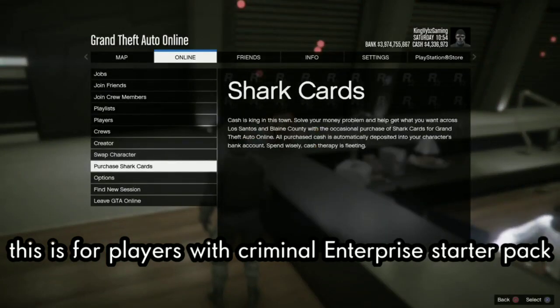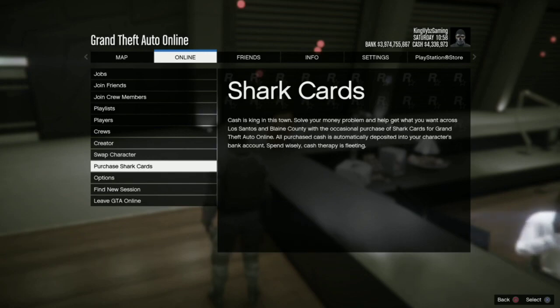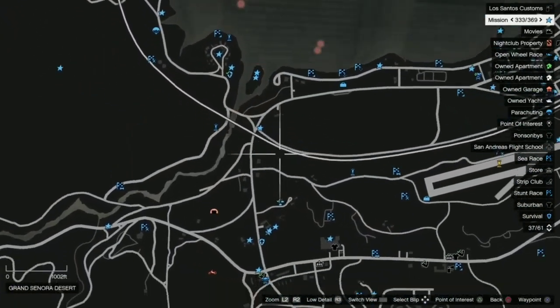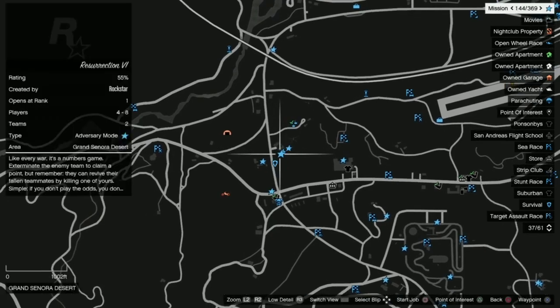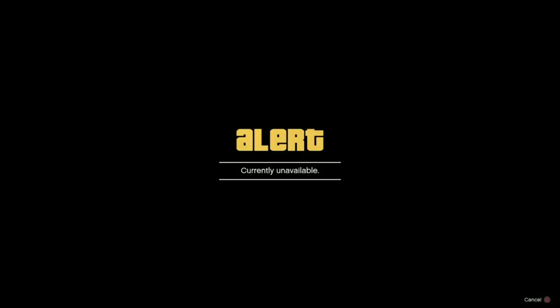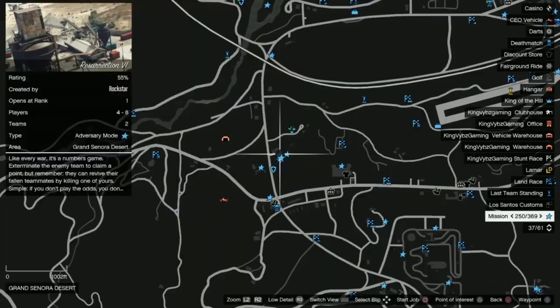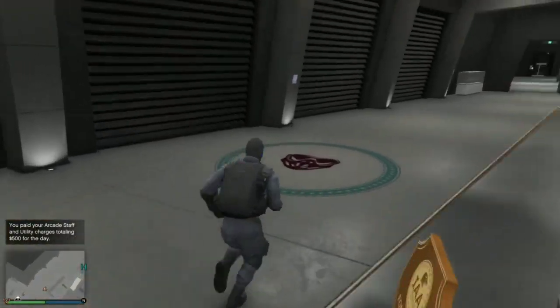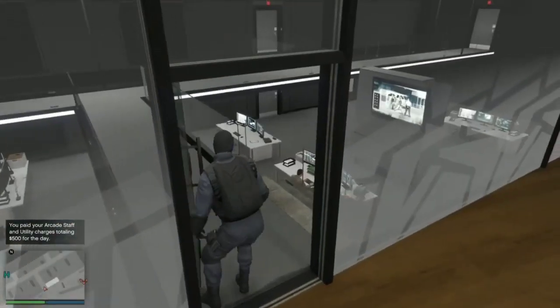Go down, go to your criminal enterprise, click inside of it, wait like three seconds, click back out and click inside again. Then switch over to your map, change the view to see the actual map, and launch any job. Right as you're about to press X to launch the job, press O to back out of everything and your body's gonna be glitched out. I'm going to show y'all how I do it through the soda machine.